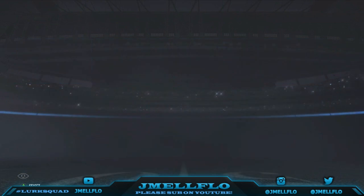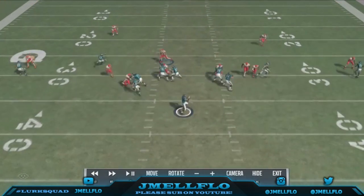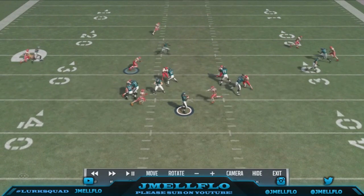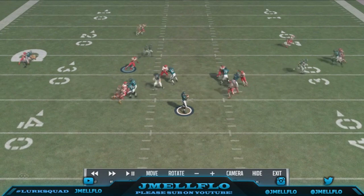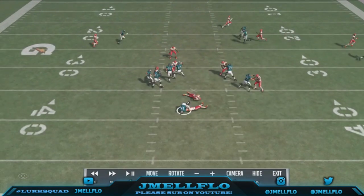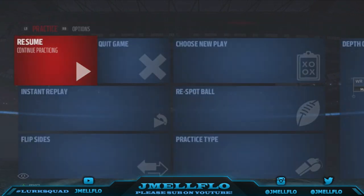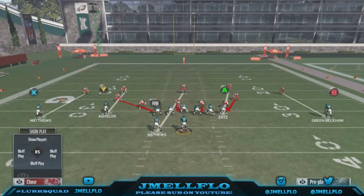Yo, what it do YouTube, your boy J-Man Flow, back with some more heat with a running back block. Blocking — you're gonna get double-edged heat regardless, no matter what side it's coming from. I got y'all with the setup. It is called the Dime Blitz out the dime normal. Right now I'm in a Jacksonville Jaguars playbook, and they have dime normal and a blitz.